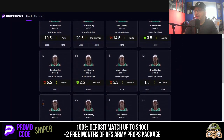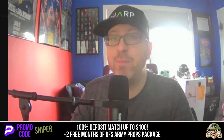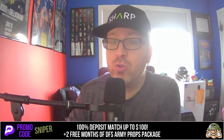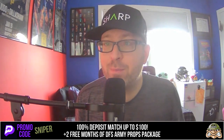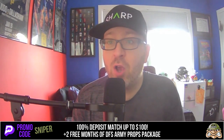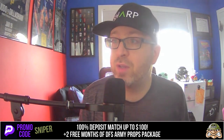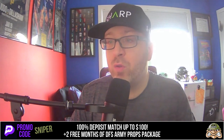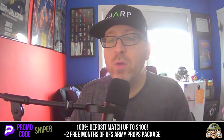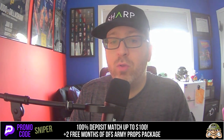Jrue Holiday less than 9.5 rebounds plus assists — that's play number one. Before play number two, quick note: if you want to try the tool for free — totally free for two months — if you're not on Prize Picks, Underdog, or Sleeper, use my code SNIPER, deposit at least $25, get a deposit match and two free months at DFS Army. Go to dfsarmy.com/free-offer and use code SNIPER. If you're already on those sites, use code SNIPER20 for 20% off.